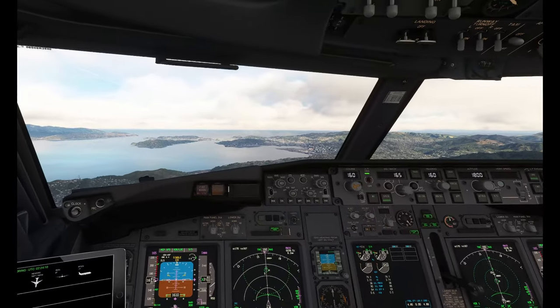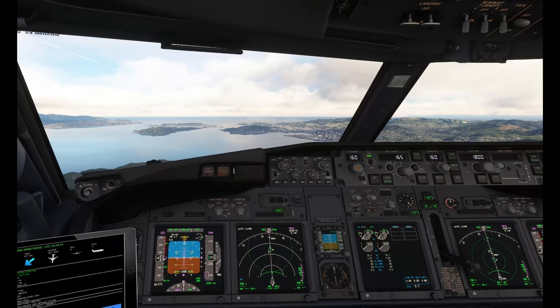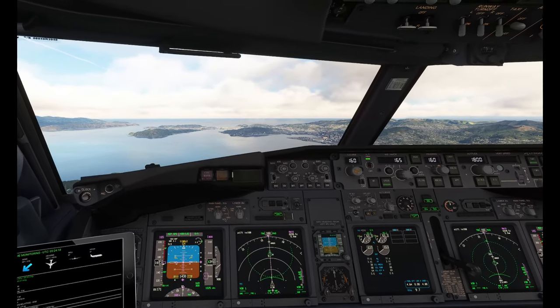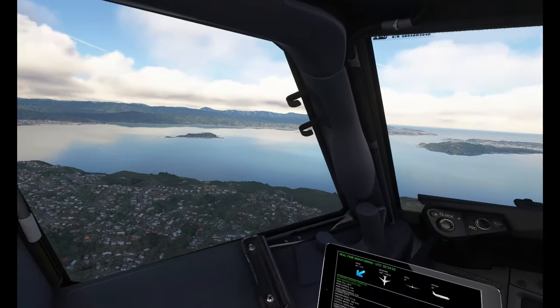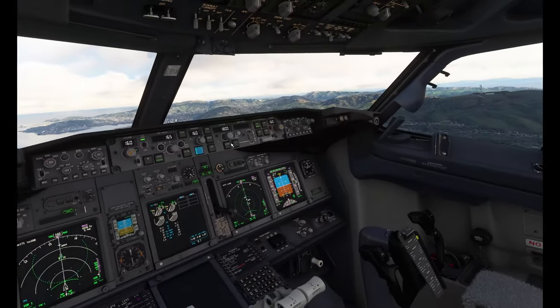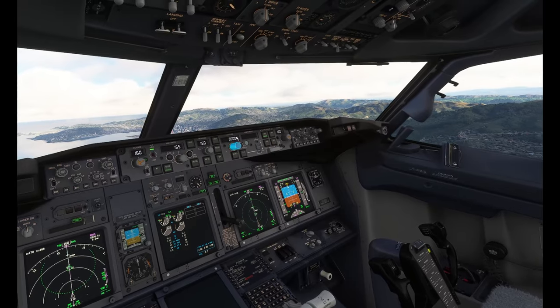Alright, 1,600 feet. Okay, I thought that was aircraft, but that is runway and identifying lights. 1,000 feet. Stabilized approach. Missed approach altitude is set, that is 3,000. There we go.